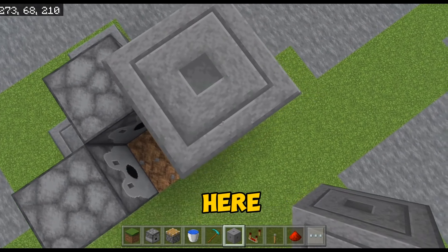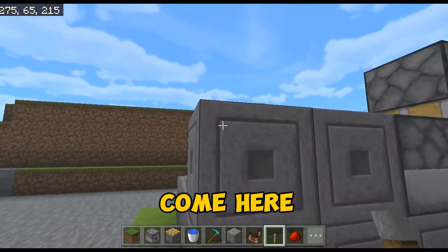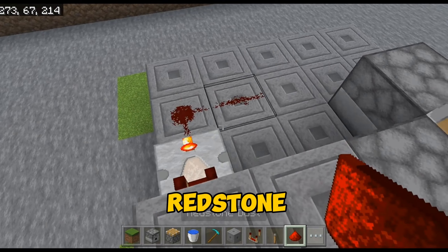Now place a block here and place a piston. Now place some blocks like this. Now come here and place a lever. Place a comparator just behind the lever and set it on one tick.